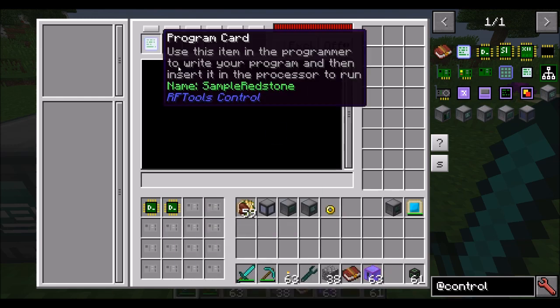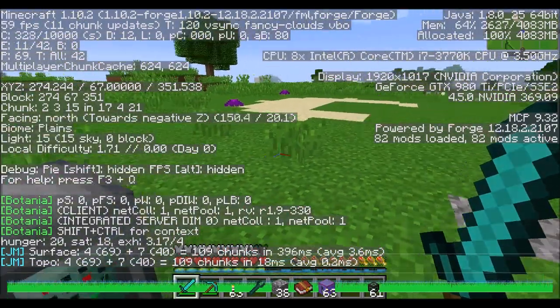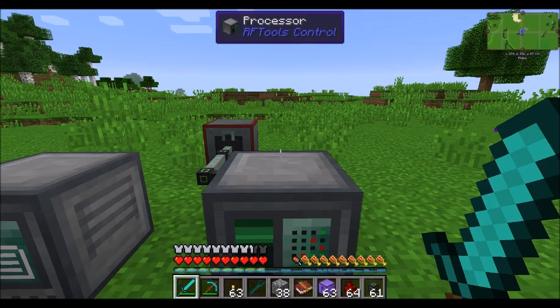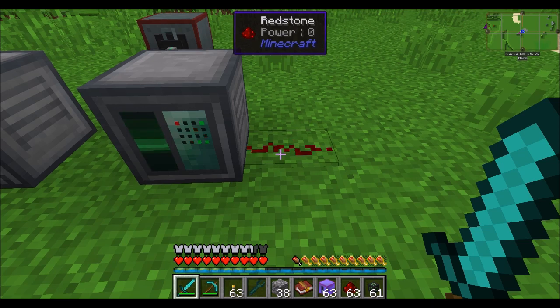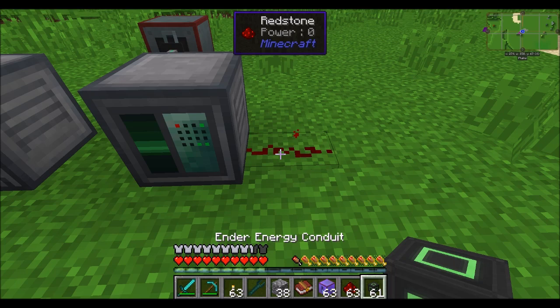Let's go ahead and insert the program card and see what happens. I'm going to find the north side of this block and get some redstone dust out. Every two seconds it's activating for about half a second with a power of 10 — pretty cool. The program is doing exactly what we told it to do.